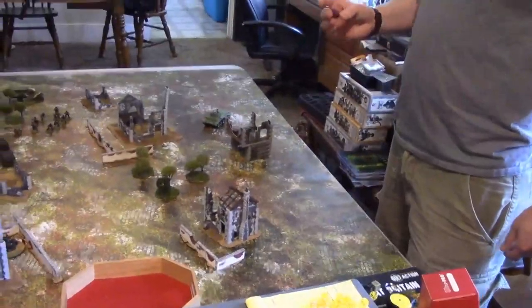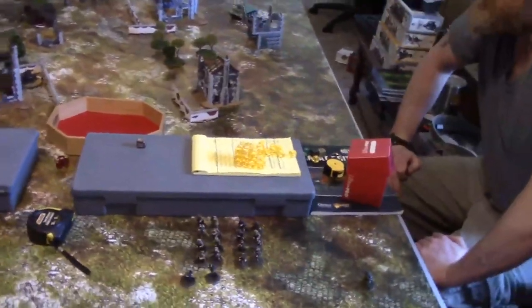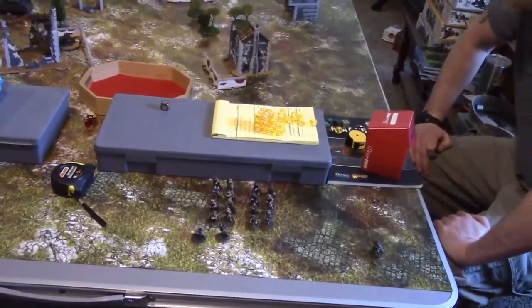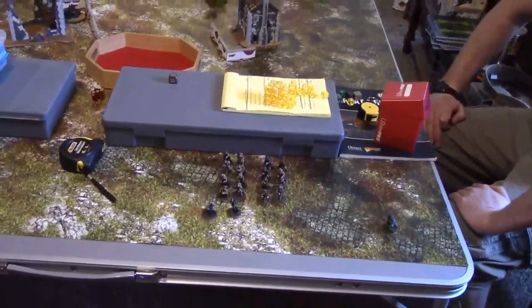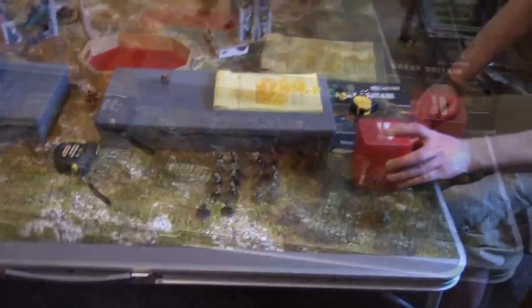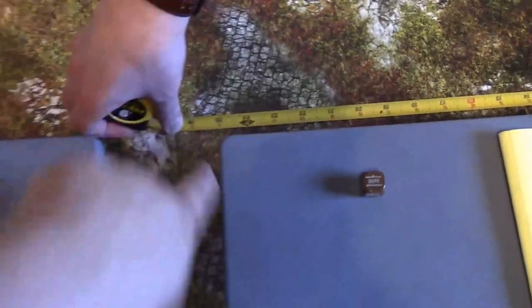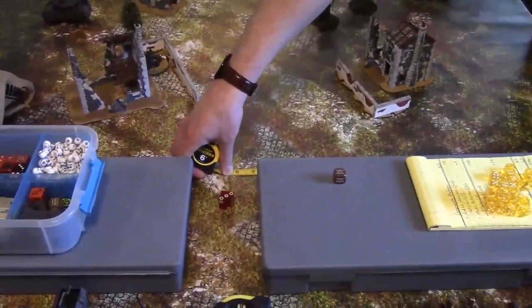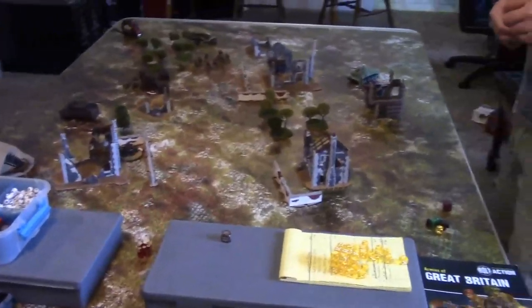British dice — medic goes down. Another British die — one commando outflanker comes in. On turn three they enter 24 inches from the German table edge. That's only halfway up the field — still very far away. The commando squad makes its roll: British commanders don't suffer the minus one penalty, so ten or less — rolls a five, passes. They run in and advance-fire at the motorcycle.